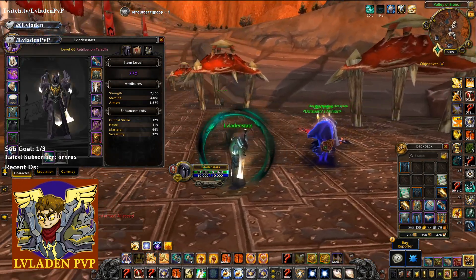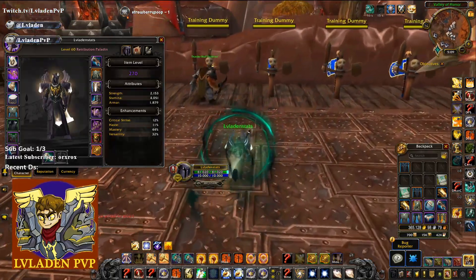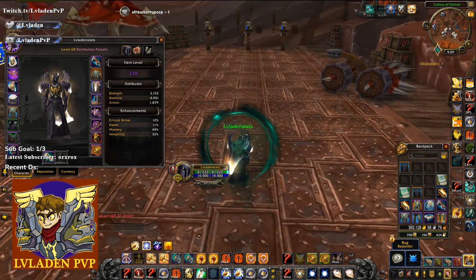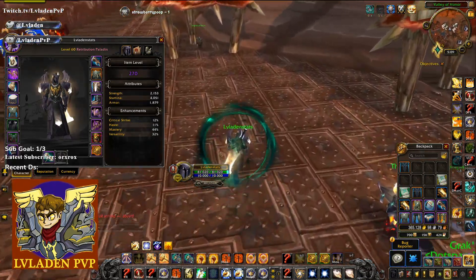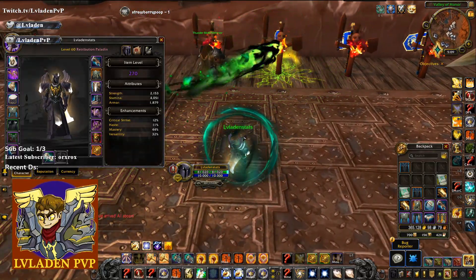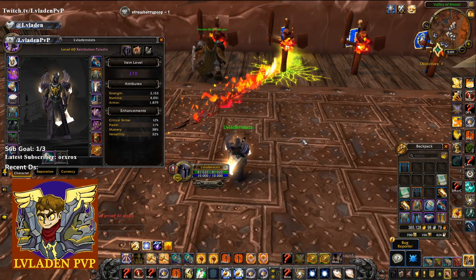Alright guys, if you enjoyed, let me know in the comments. Thumbs up, subscribe for more, follow me on Twitch at twitch.tv/lvladenpvp. Let me know if you have had any luck in the Great Vault getting your set pieces, or even in Raid Drops. And if you have, what do you plan on going? Haste versatility, or mastery, or mastery versatility - because it's going to be three different builds this season. I promise you. Alright guys, I'll see you next time.